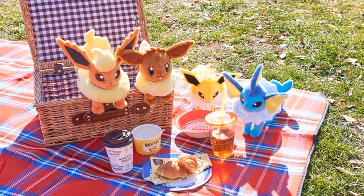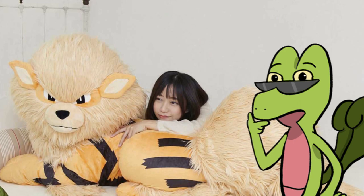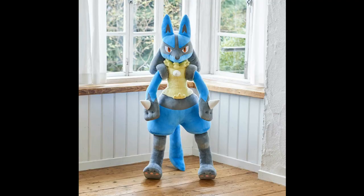Nice work with the Eevee evolutions having their non-copyright food right there, such as mustard and paper bowl. And yes, me, my girlfriend, and her giant Arcanine plush. Wait, let me pull up a more accurate picture. Ah yes — me, and a giant Arcanine plush.